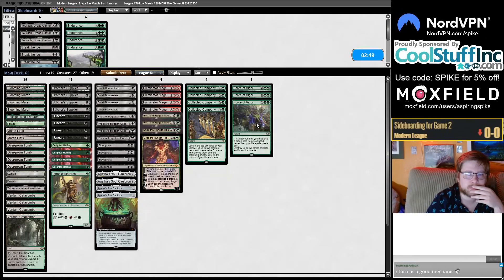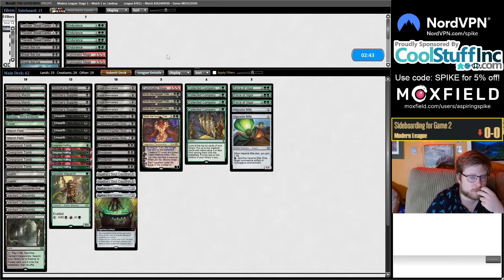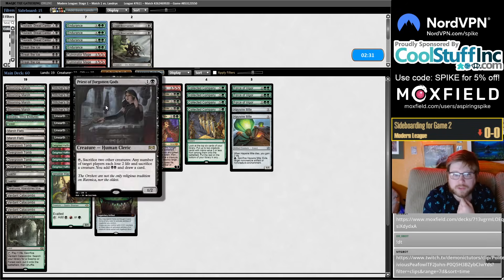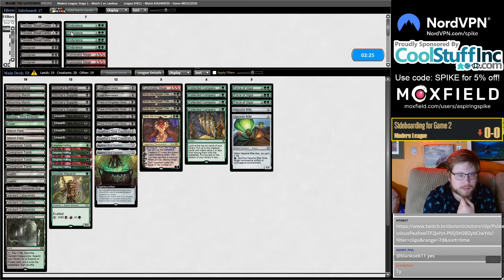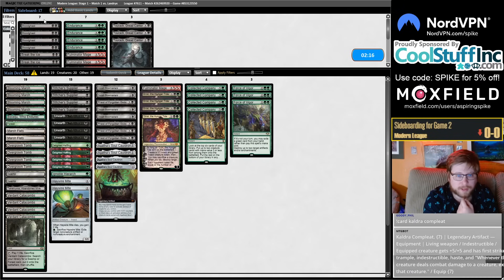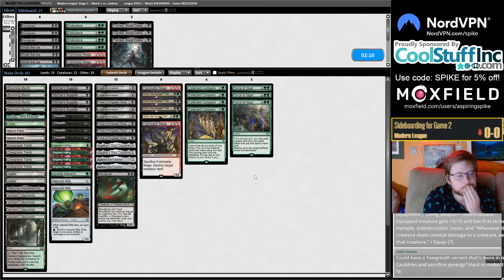Sideboarding: I'll bring in Haywire Mite — it's nice to give things Haywire Mite's activated ability in this matchup. Going down to about one Fulminator. Bowmasters are medium — they have utility via plus-one counters. Priests are kind of your best card in the matchup. Bloodghasts are also pretty bad. My creature count for Coco is 24, so whatever two cards I pull out need to be creatures — probably just two Bloodghasts. Maybe I'll play a second Fulminator.